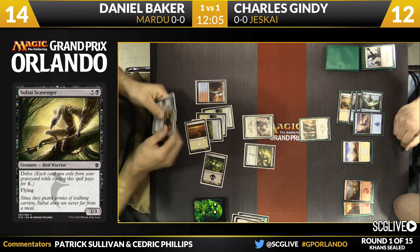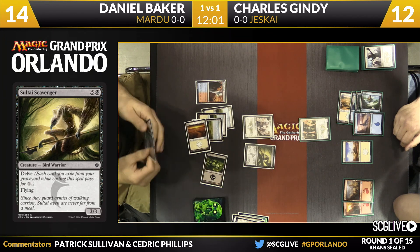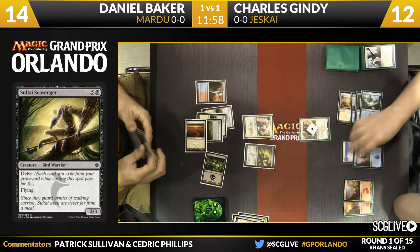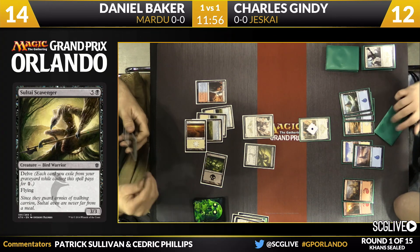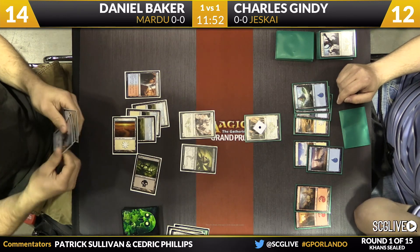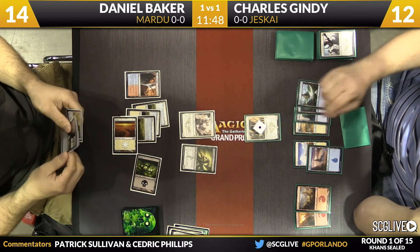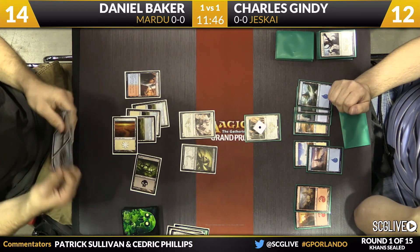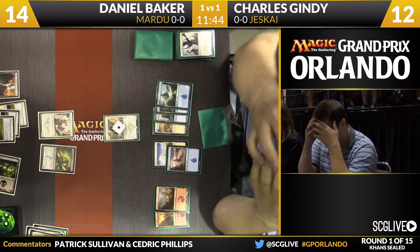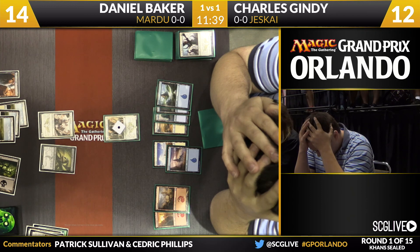This has to be a relief for Gindy because the card he was most worried about was Murderous Cut. If Daniel is playing Soulflayer instead of Murderous Cut, Gindy's in the clear from that. Of course Kill Shot, Smite the Monstrous, or other things can still go wrong — but the most obvious answer is not in Daniel's hand. Is Gindy going to play around Kill Shot? He can't really block the Mardu Hateblade in this spot. Daniel still has a handful of spells.